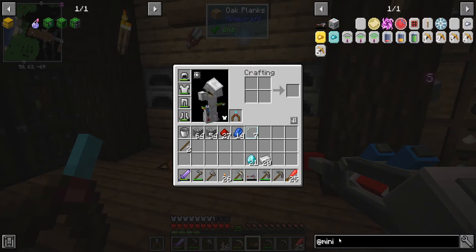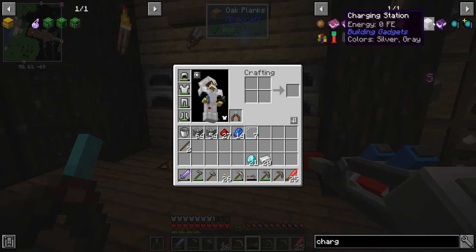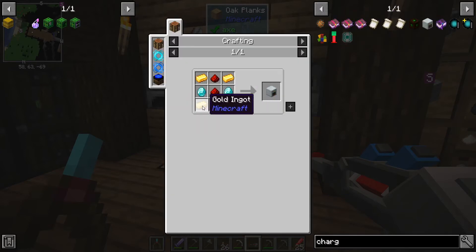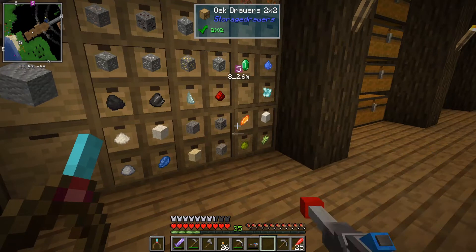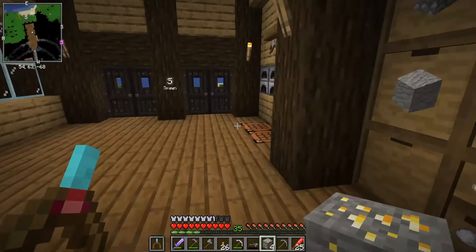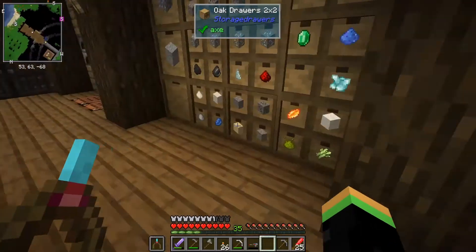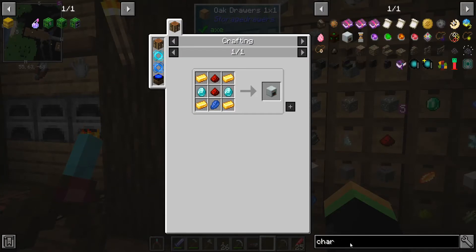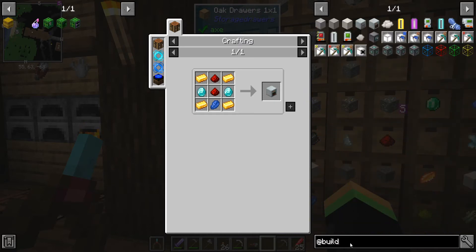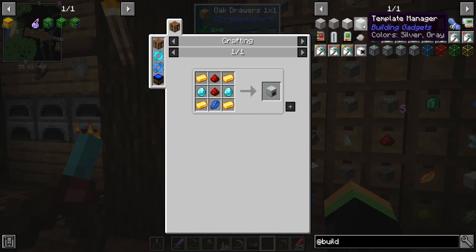Where is the charging station? I'm sure I'm staring straight at it. Building gadgets? So we need some gold, more diamonds, redstone and lapis - it's just the gold we're missing. We need four gold. I did not realize that building gadgets and mining gadgets were different things. And I have no idea how any of this building gadget stuff works.